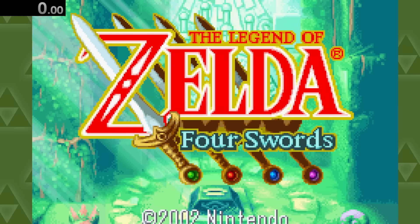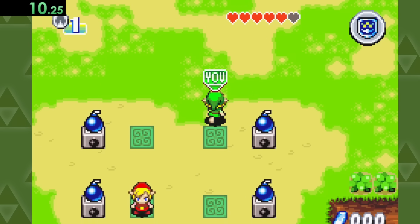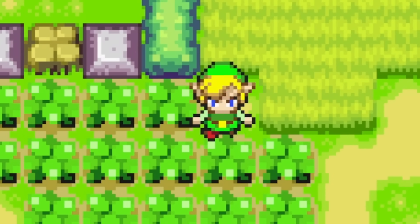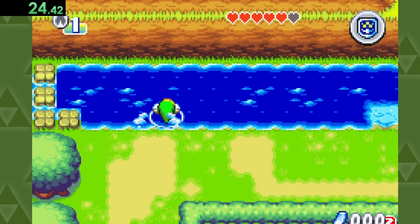On to The Legend of Zelda: Four Swords, the only game where we actually have to deal with some water-touching RNG. The Sea of Trees is a level with many random variations, so how fast we can touch water depends on which version we get. Luckily, it seems like we got a pretty good one this time.